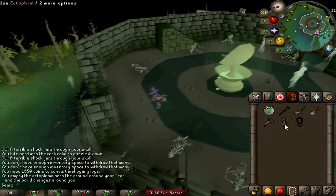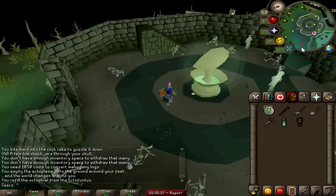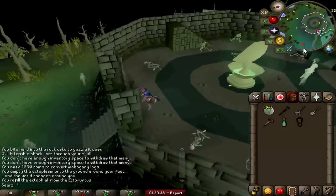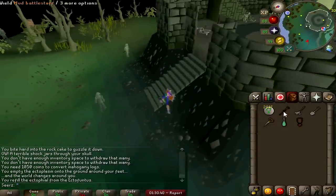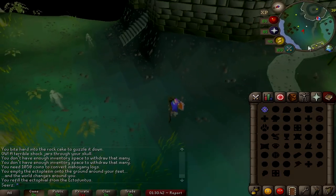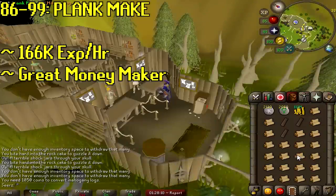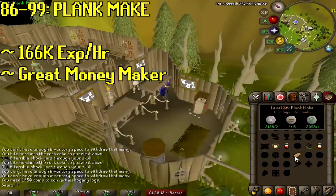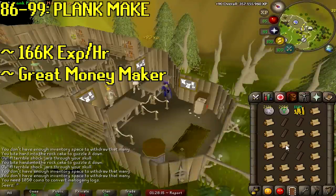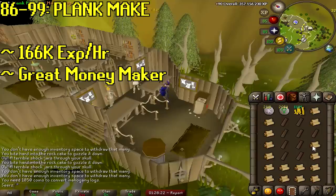The fertile soil spell is a quality-of-life hack for farm runs — you don't have to bring super compost, saves inventory, and you get magic XP, though it is more expensive. At level 86 you can do plank make — 166k XP per hour, which is amazing, and it's also a great moneymaker. Mahogany is probably the best plank to use since it's the highest tier, though the other planks work well too.